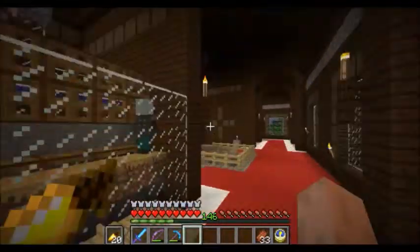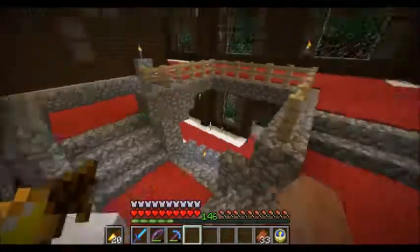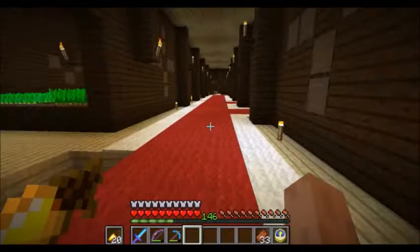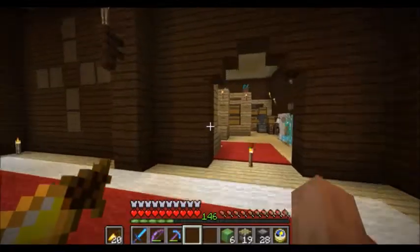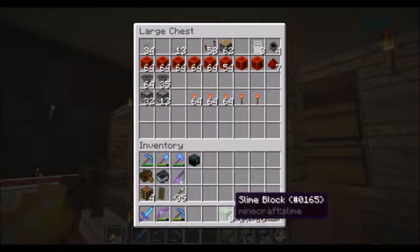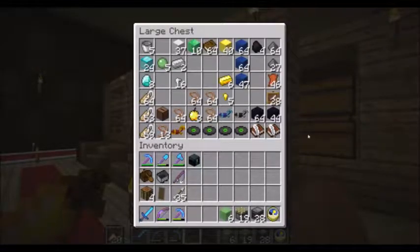Let's get to an automatic melon and pumpkin farm. I've been missing one of those since pretty much since I got into this mansion. There's a problem with that plan - in order to make the pumpkin and melon farm that I want to make, I need some slime blocks, and that's all the slime blocks I have.